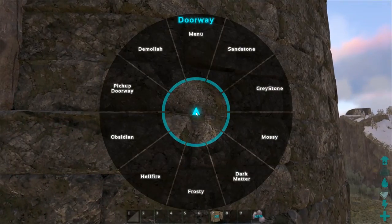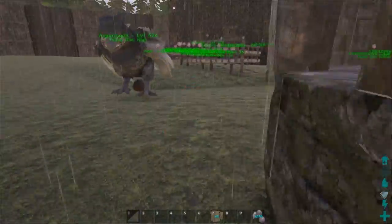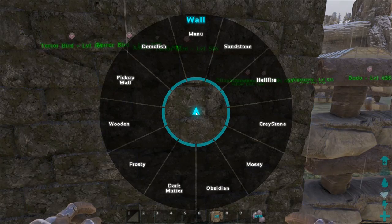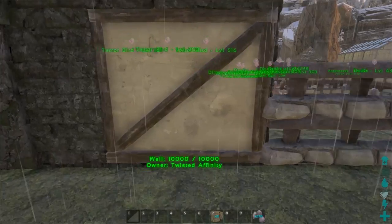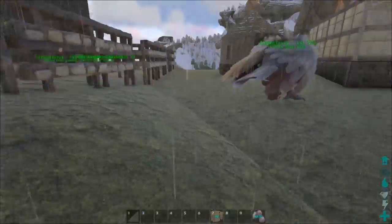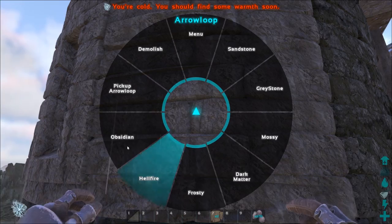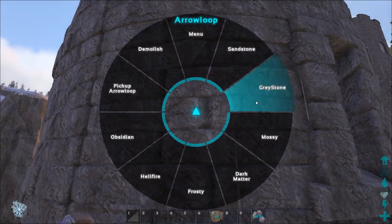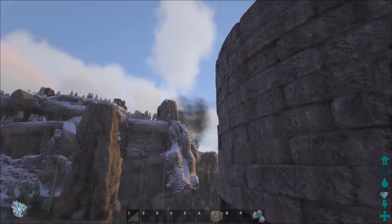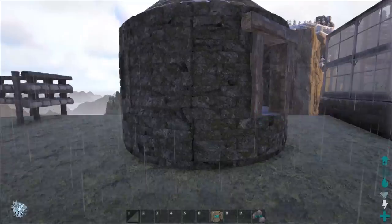Wait — there's a wooden skin! I could have sworn it existed and couldn't find it the other day, but if I go here there it is. But apparently I can only do it for some things, not the rounded pieces. Sandstone, graystone, mossy, dark matter — that's all that's available for those. So frustrating. I guess we're leaving it mossy. The whole thing looks pretty cool.